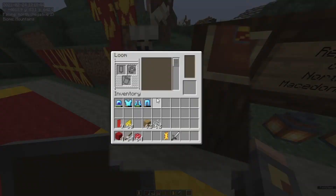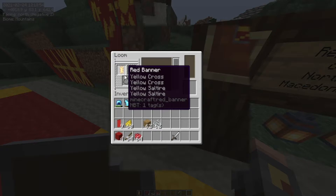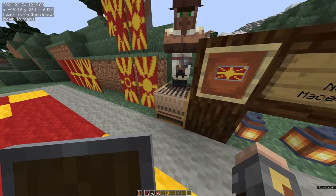Let's show you the first one. Put the banner you've created so far back in the loom and add red dye. Find the red roundel, then put the banner back in the loom and add a yellow roundel at the end. And then we have a flag like this.